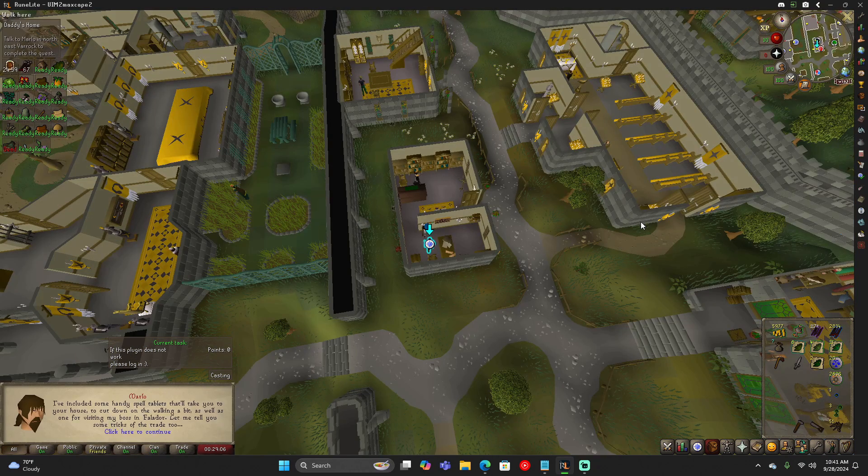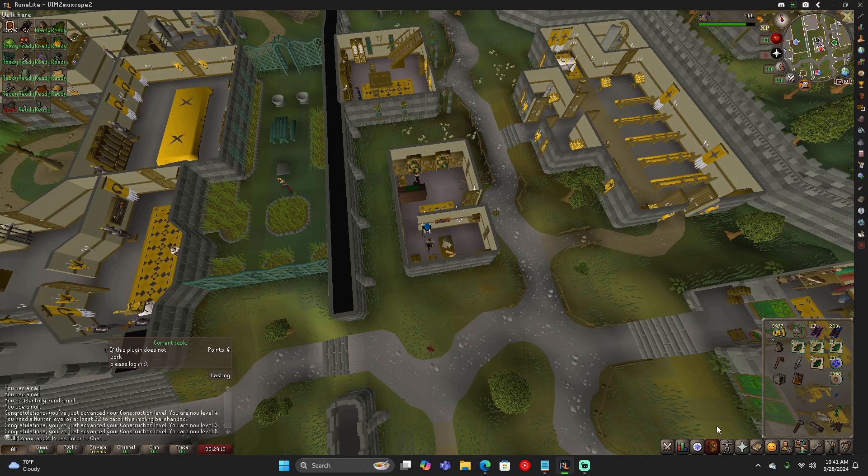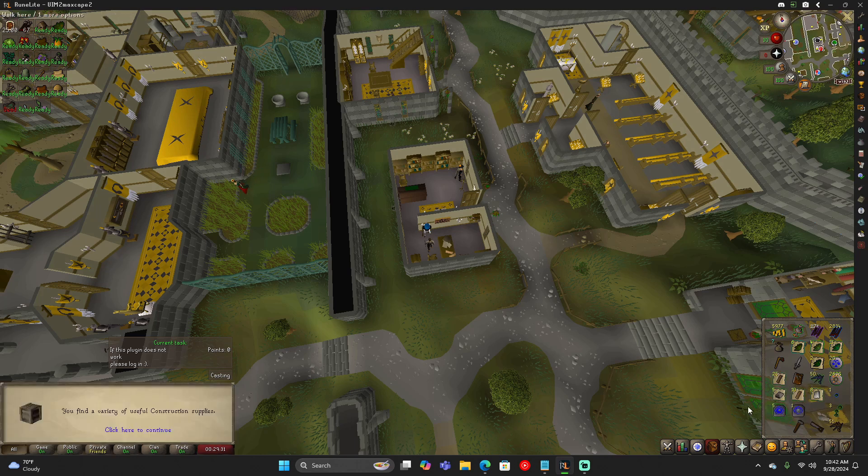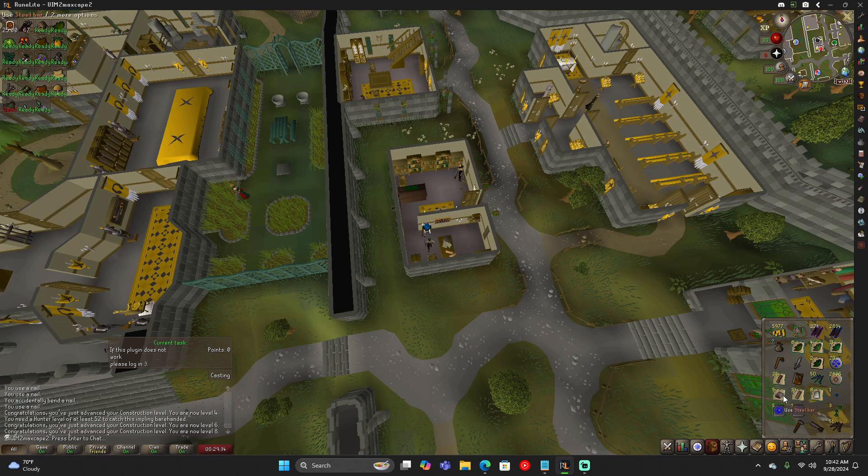Time to finish off Daddy's Home. We hit level 8 construction — we hit 6 from building the stuff for the quest, but we got 2 more levels afterwards. So we just need a little over 1 more level. We have to hit level 10 for Tower of Life. This also gives me some more planks: 25 planks, 5 steel bars, 10 oak planks, 8 cloth, 50 mithril nails, a Varrock teleport, and 5 teleport-to-house tabs. That'll help with leveling up my construction to at least 10.